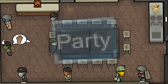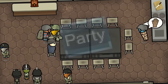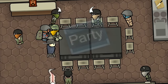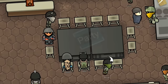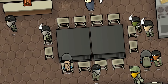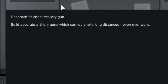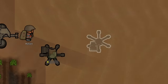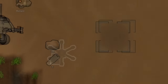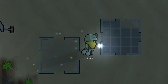Everyone was so tickled about all the defense improvements that they decided to throw a little party and celebrate. Doesn't look like they invited any of the slaves — a mercenary-only party. A bit later, Downes finally finished her extensive research of artillery guns, and once that was completed, we finally could sack that old dusty mortar and begin building two brand new shiny artillery cannons.